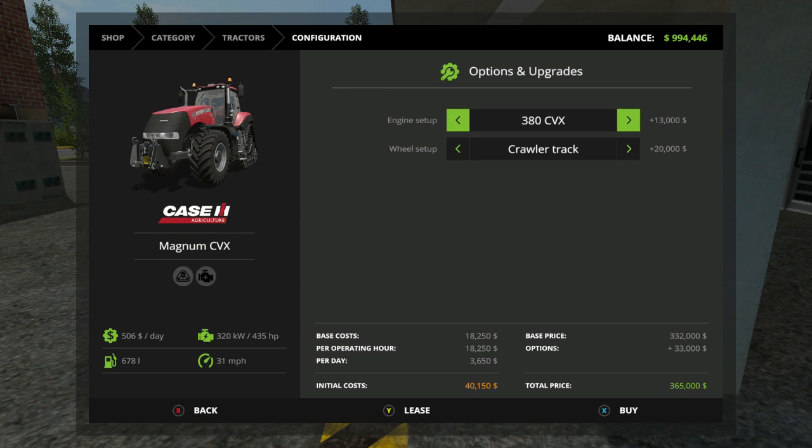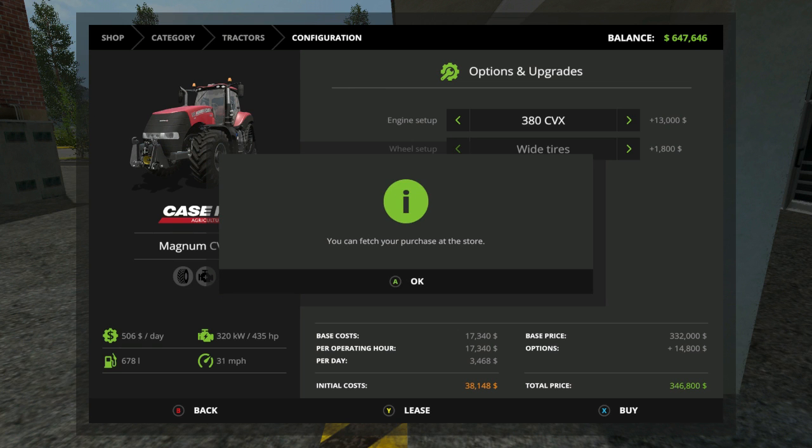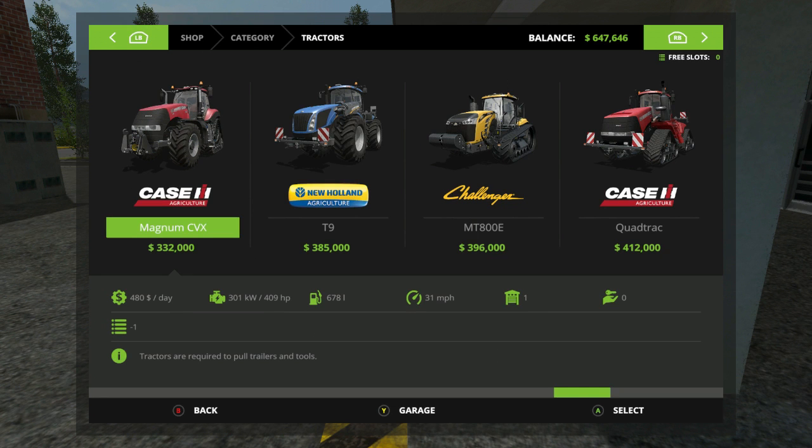Make sure we get the biggest. I really don't know what I want on it for a crawler or the back tires. Standard, wheel weights, wide tires, narrow, twin wheels, crawler track. Let's go with the wide tires folks - I think that would be pretty awesome out there. Alright, we're going to buy it folks - $346,000! Yes! We didn't have no hidden slots. Alright, like the mayor said, we got us another tractor!